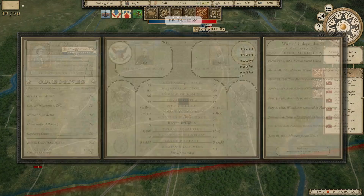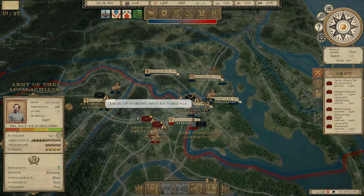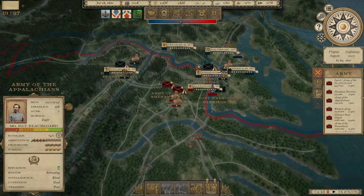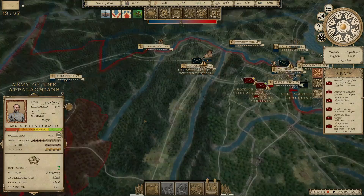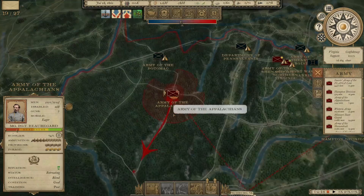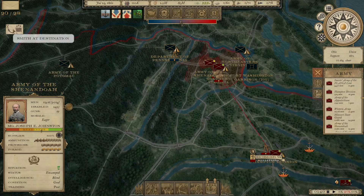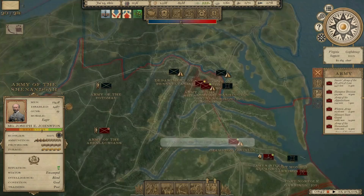I've got to watch my fund situation though, because my current rating is BBB — if it drops any lower we won't be able to recruit new units. In the East we've got the Army of Northeastern Virginia at 22,000 strong in Washington, the Department of Pennsylvania nearly 20,000 strong in Winchester, and the Army of the Potomac at 27,000 in Grafton, West Virginia. The Army of the Appalachians is the closest but not in a position to do much of anything.